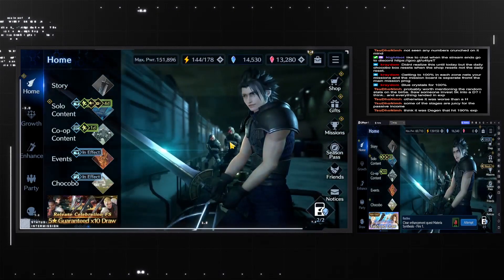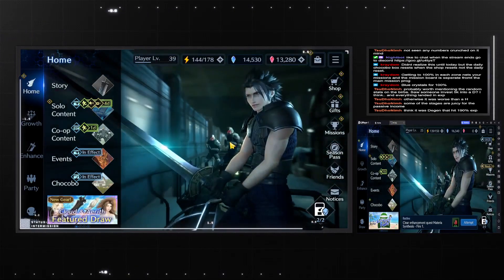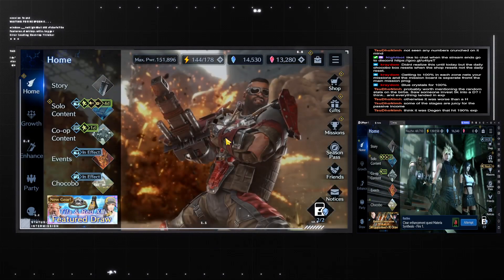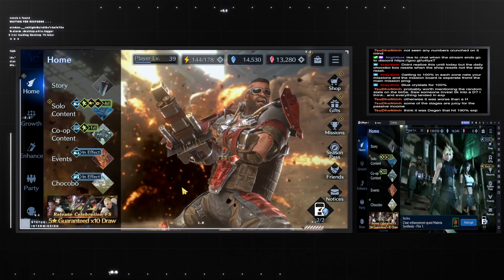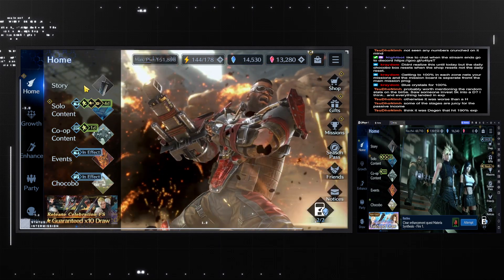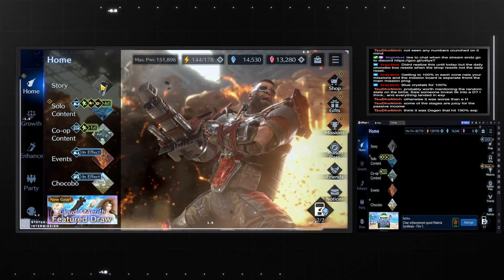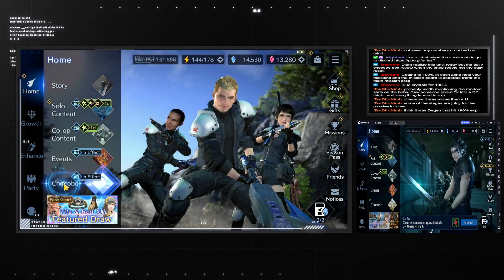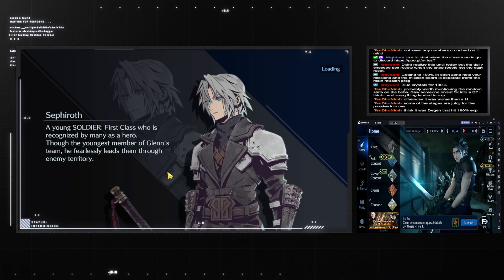Hello YouTube, back with another guide. Today we're going to be talking about Chocobos and the Chocobo system in its entirety. You unlock the Chocobo system as you naturally progress through the story chapters, so that's where it's hidden behind. Once you have it, you go into the Chocobo section.